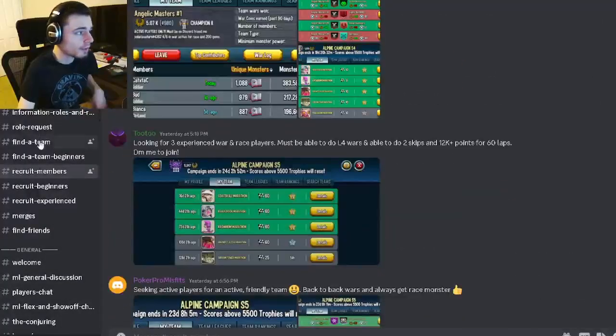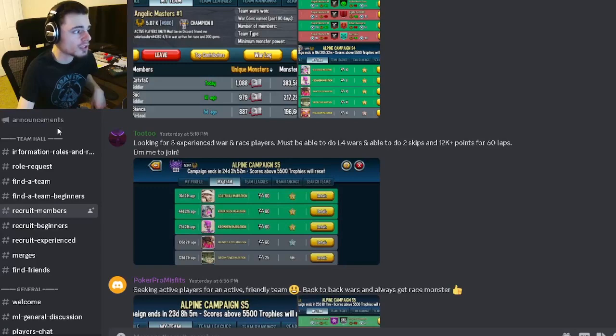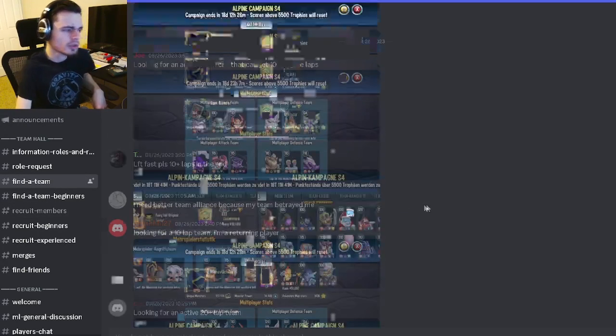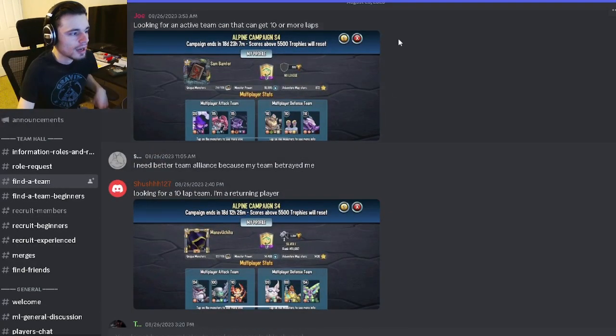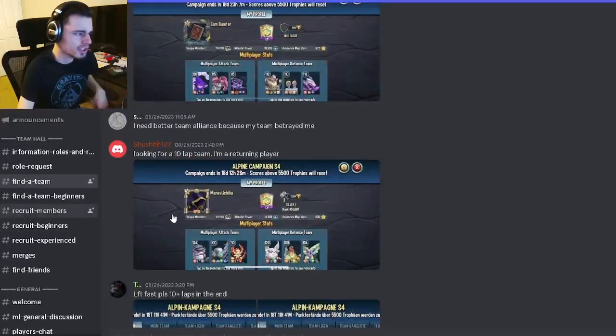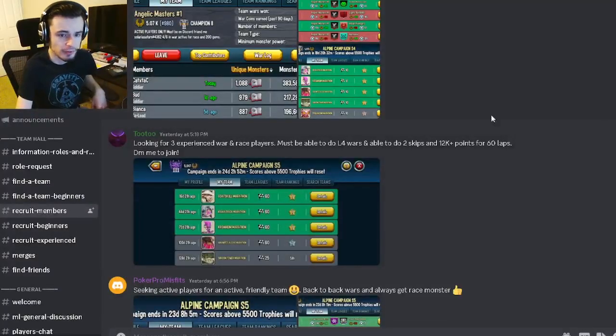That's pretty much how you're going to find a team: go to the official Monster Legends Discord server, go to Recruit Members, Recruit Beginners, or Recruit Experienced. You can also use the Find a Team channels, but you do have to post your team in there and wait for people to message and invite you — it is much quicker to just come in here and find a team yourself.